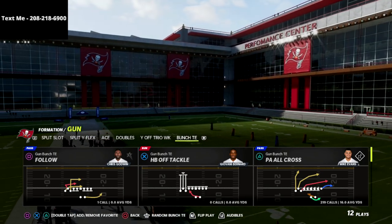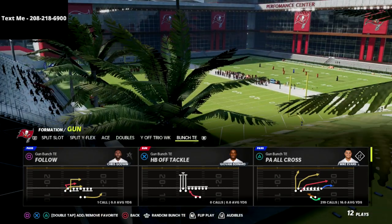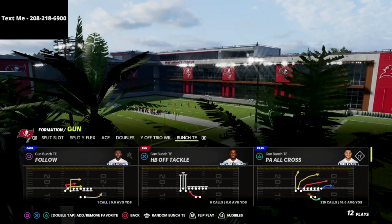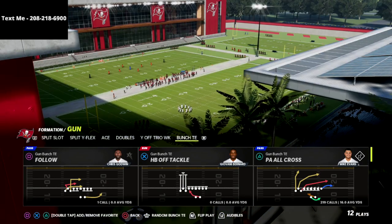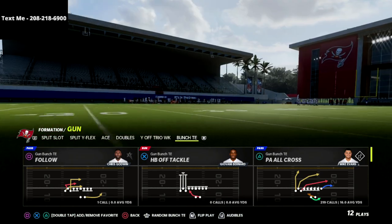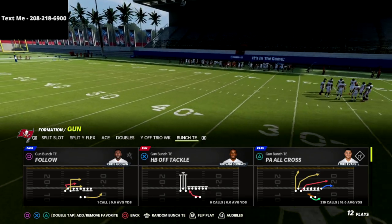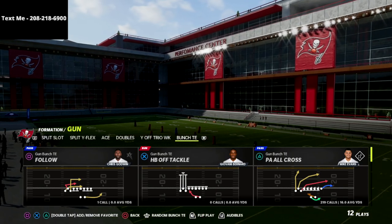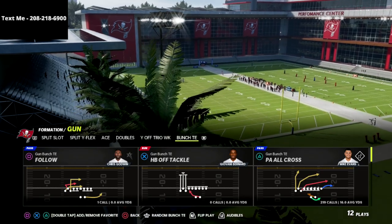I'm calling this my bombs away offensive guide because it literally bombs everything. The bunch bombs are pretty stale in my personal opinion — there's really only two to three bombs that you can really do, maybe four, but they're all the same basic concept. In this formation, there are so many different types of concepts that make it completely unguardable. I've been throwing for over 600 yards a game because I'm literally just scoring in one play almost every single time. You can get that offensive guide in the description for just 15 bucks.